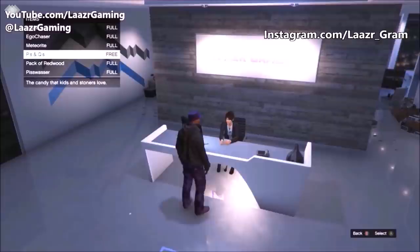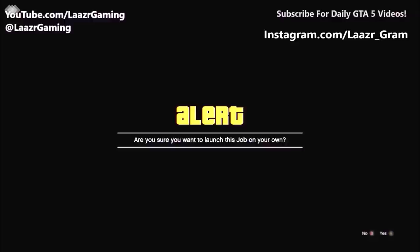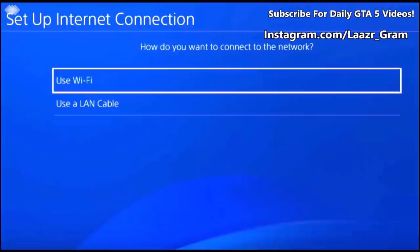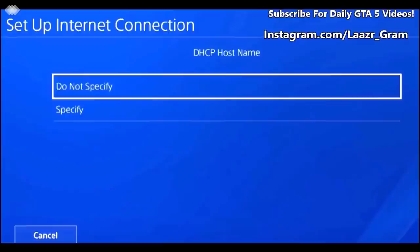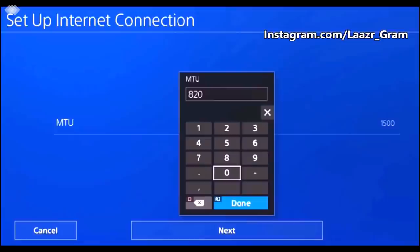Moving into the PS4-only method — it's slightly similar to the first Xbox method at the start of the video, but we have to do something slightly different since the console is different. Go to Settings, select Network, then select Setup Internet Connection. Whatever you're using — Wi-Fi or a LAN cable — keep that the same. When asked how you want to set up the connection, select Custom. Keep the IP address, hostname, and DNS settings the same, selecting Automatic for DNS.